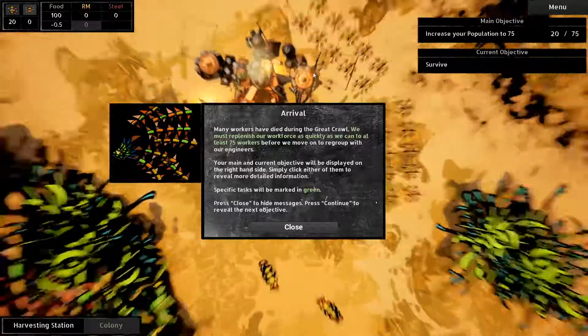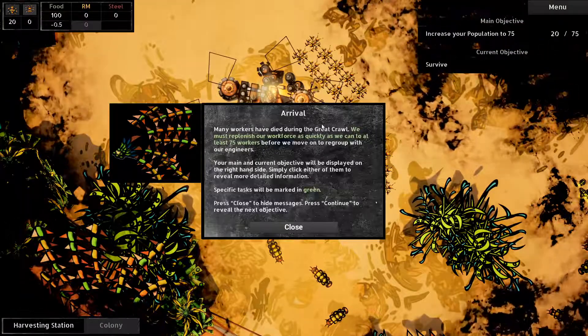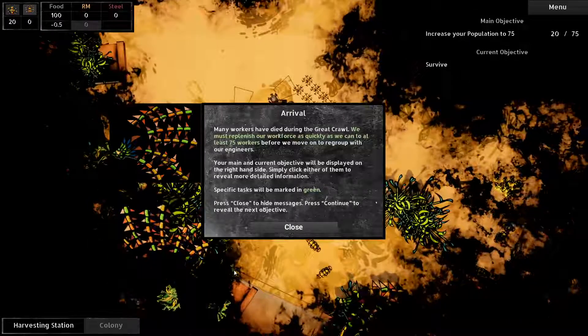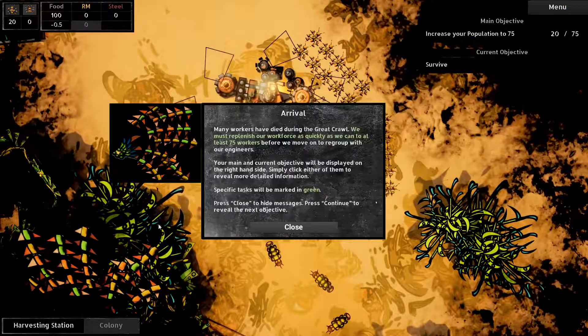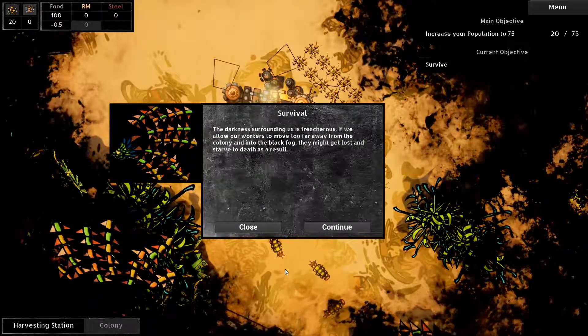Right off the bat, very nice and colorful. So: arrival - many workers have died during the great crawl. Must replenish our workforce quickly - at least 75 workers needed, displayed on the right-hand side. Main objective: increase your population. Okay, darkness. I hope you guys don't mind if I read a lot because I have no clue what I'm doing.